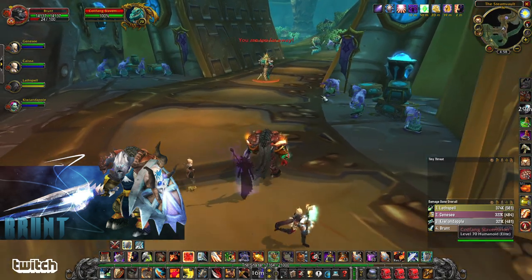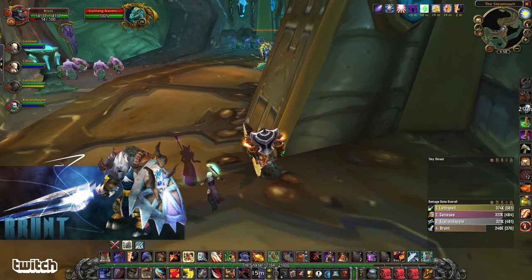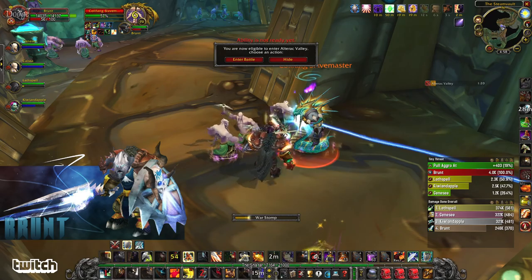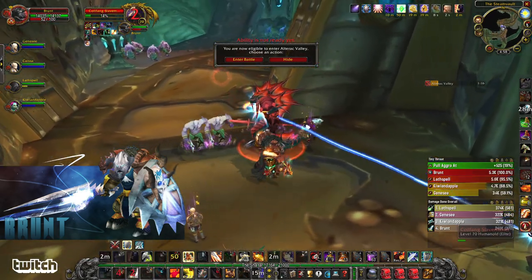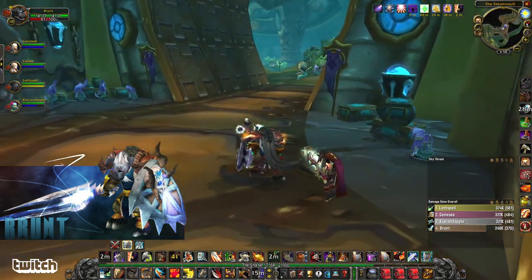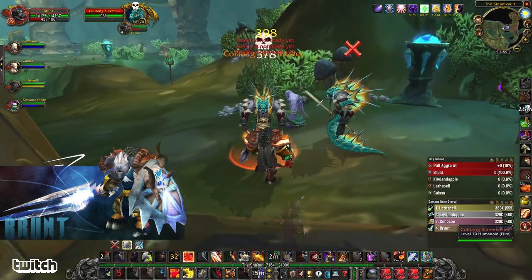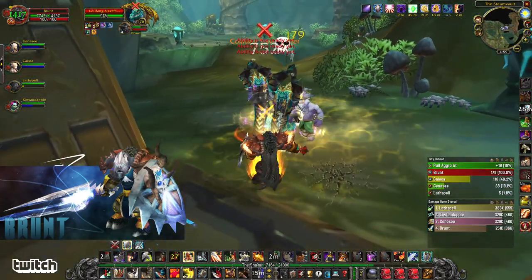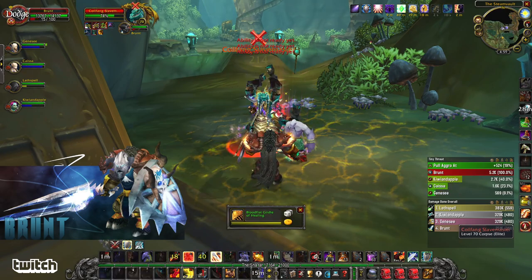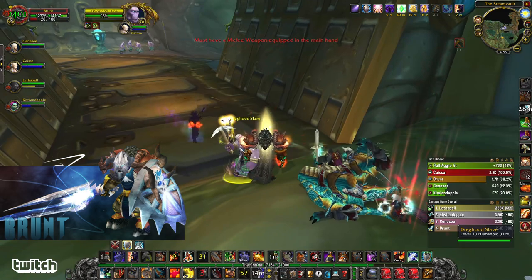We've got to be careful here because he'll ask for assistance from the slaves. Just trying to pull him when he's right there — he may pull that right-hand pack of stuff. Look at those picking on this guy. You can mainly just ignore him, just make sure the healer doesn't get aggro. Taunt him, bash it, demo shout it. You can CC one of these — take some pressure off. Disarm as well, always good.